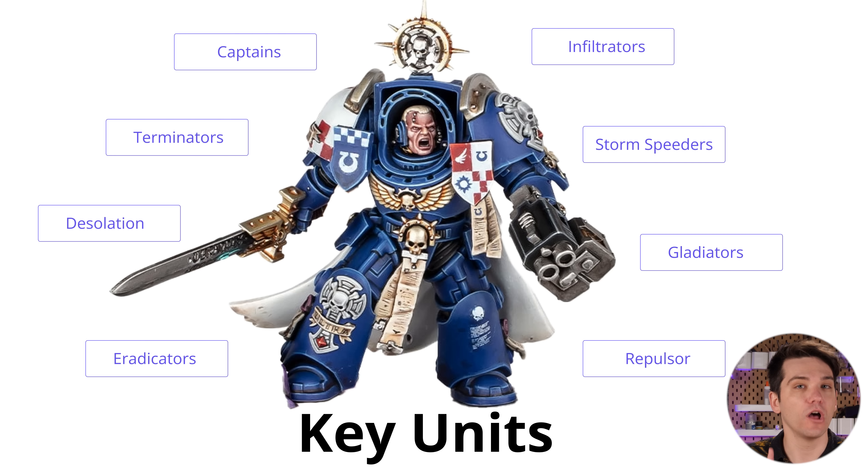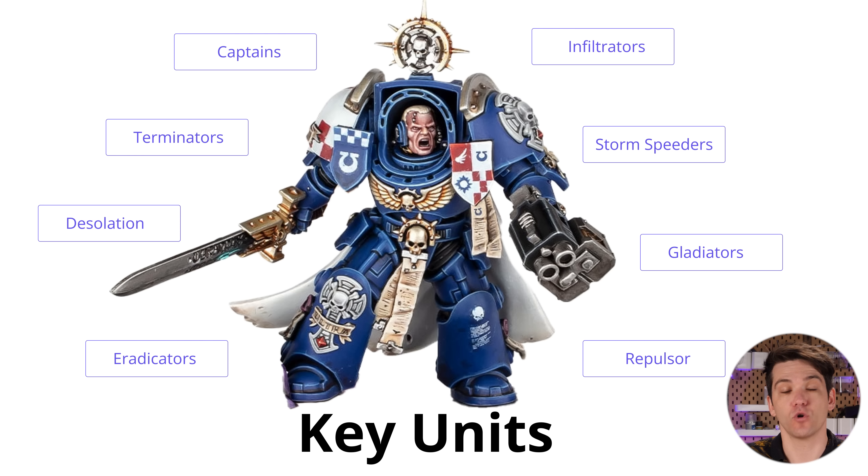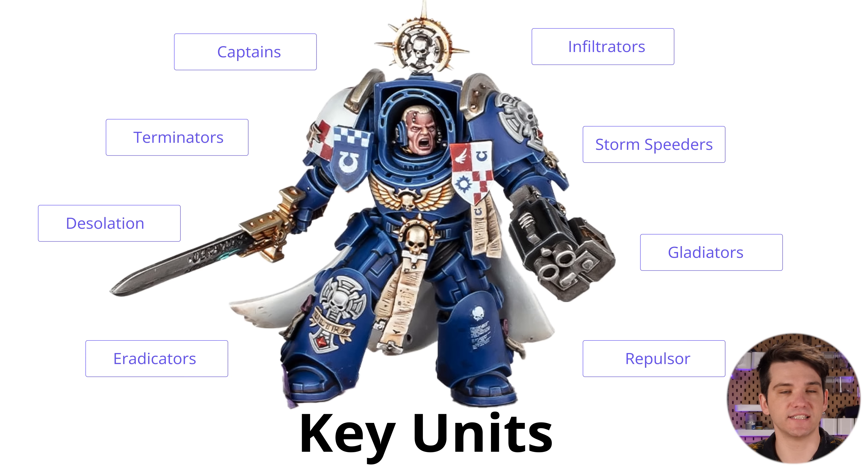Eradicators are mentioned multiple times for being so good at killing vehicles. Their range is down from 24 to 18 inches, but we'll discuss solutions for that shortly. Infiltrators in the new edition still maintain their ability to keep enemies outside of 12 inches when deep striking, making for amazing backfield objective holders. Storm Speeders get new life breathed into them since the Core rule is gone, so they can benefit from the army's plethora of rerolls — particularly Oath of Moment. They're fast, hit hard, and are difficult to remove. Similarly, Gladiators and Repulsors hit very hard at decent range and are extremely tough to remove.